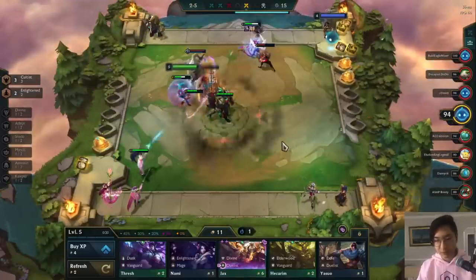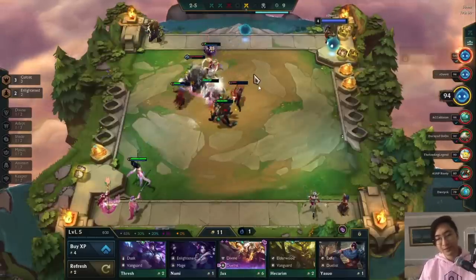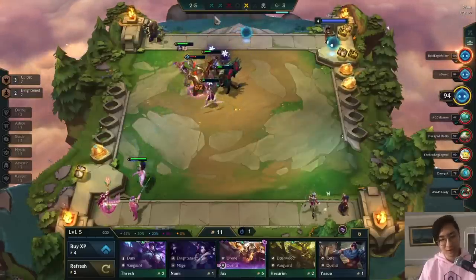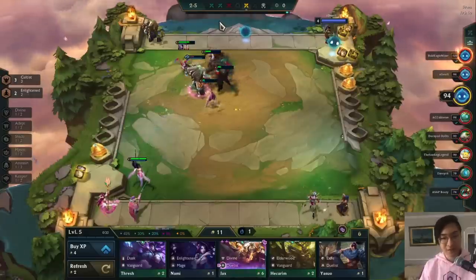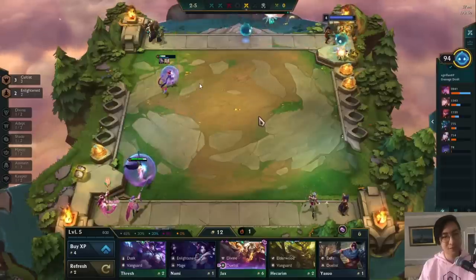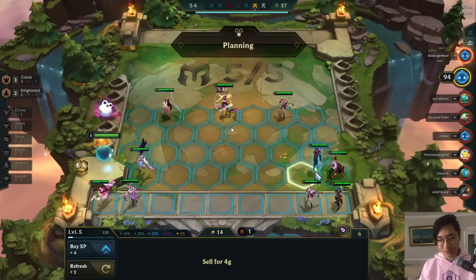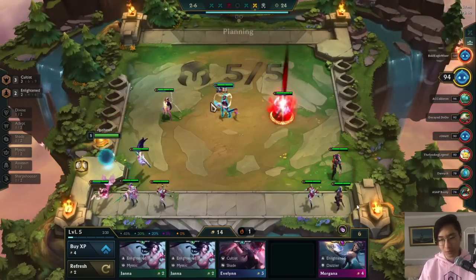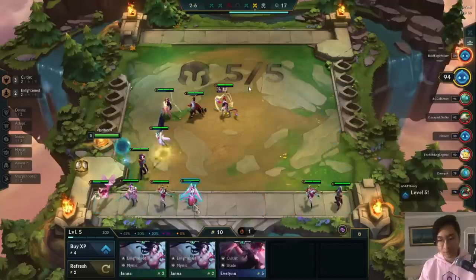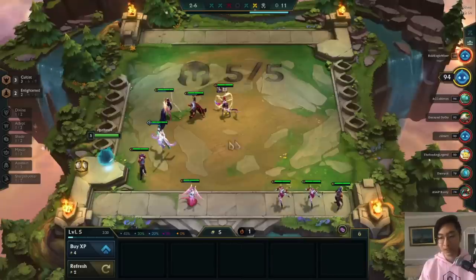We don't end up winning this fight. Galio jumps down, Evelyn misses her ultimate — she doesn't always hit her targets and it's really annoying. Look, she ulted and missed Maokai who was right next to her. If I was playing seriously I'd probably pick up Morgana and go for a Talon build, but I'm doing experiments here. In lower elo lobbies you can get away with a ton of mistakes and still climb.